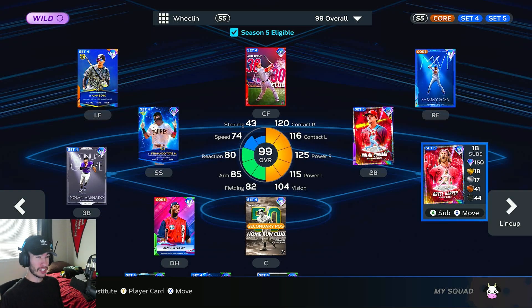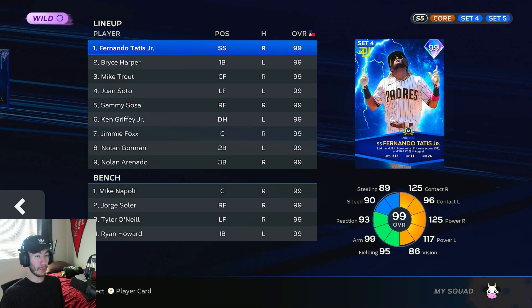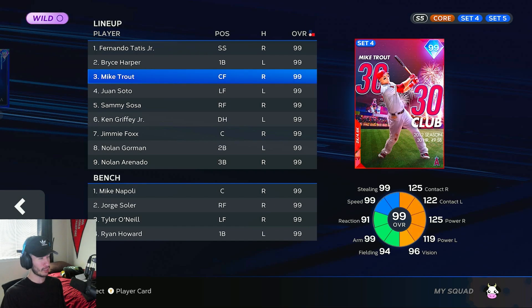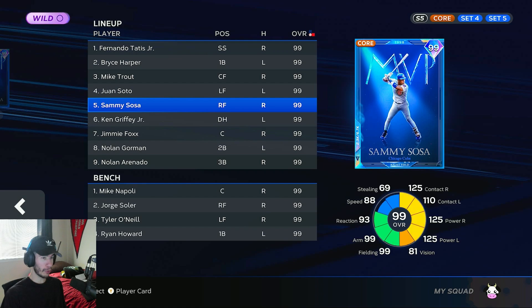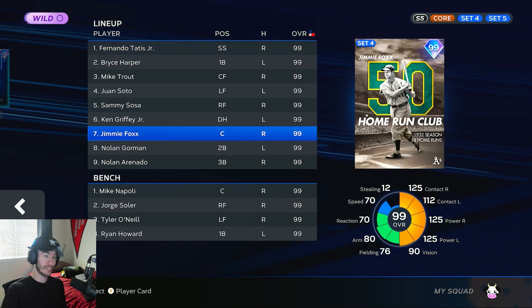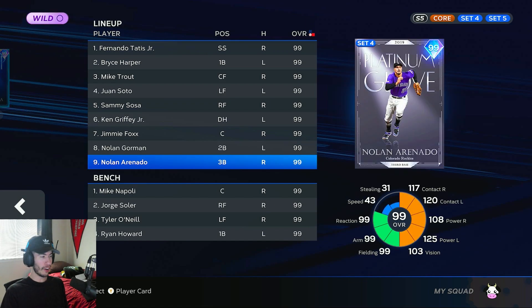We've got a full team of players with max power versus at least one side, some of them both sides. In the leadoff spot we have Lightning Tatis, max power versus righties. Finest Harper bats second, also max power versus righties. Mike Trout same thing versus righties. Juan Soto maxed out versus both sides, same with Sammy Sosa, Ken Griffey Jr., Jimmy Fox, Nolan Gorman, and then Nolan Arenado — max power versus lefties — in the nine spot.